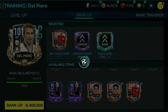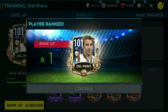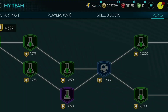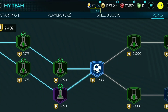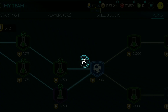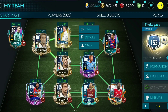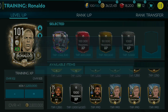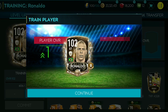On to the final upgrade — let's train Del Piero. Let's get some perks for us. Perks are the easiest ways to boost OVR. And the squad is now at 152 OVR for you guys.